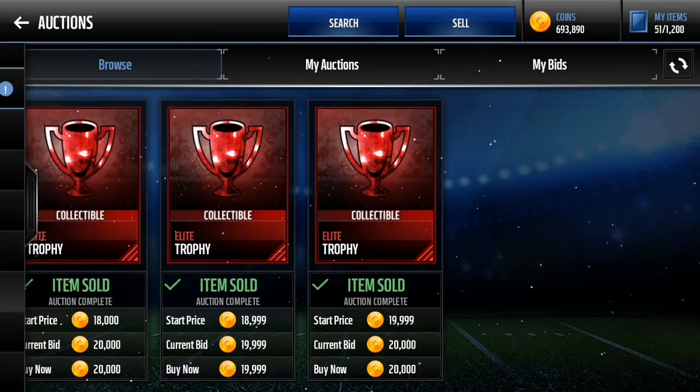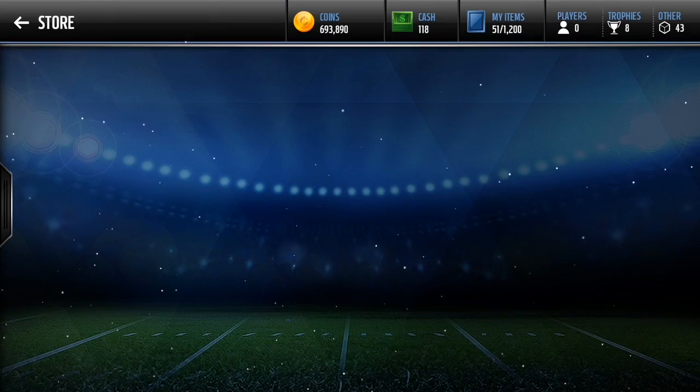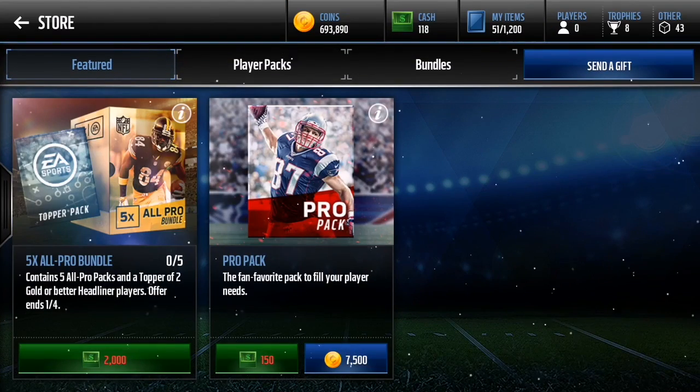Next one — you always want to do the pro pack method. I'm not gonna open 10 pro packs here because that would take a lot of time, but if you checked out my 100% working snipe filter video I did open 10 pro packs and pulled an elite. One elite is all you really need to make a profit. If you don't pull an elite, there's still a chance, and if you sell out everything, the most you could probably lose is around 10 to 20k. It's a really good investment.